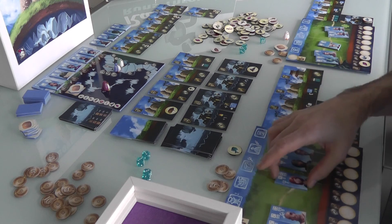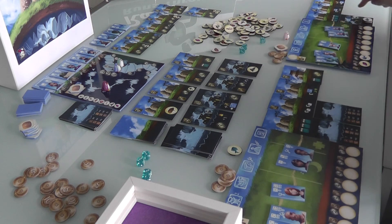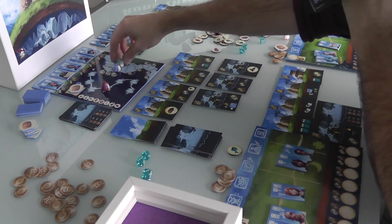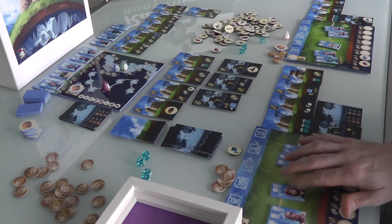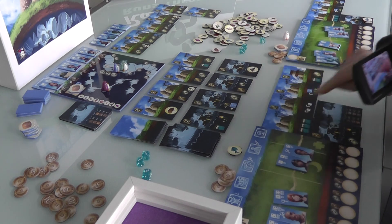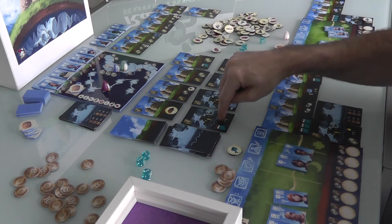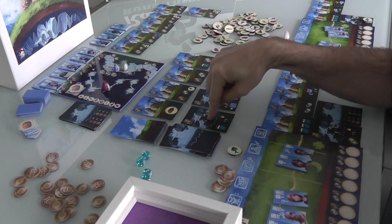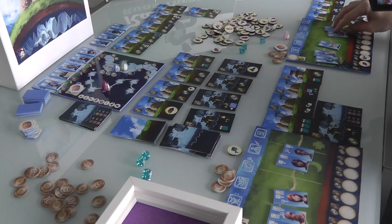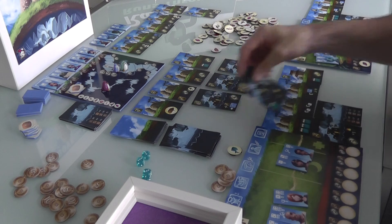A new $3 building just came out that increases your reputation by one automatically and gives three points — I cannot let that pass! I'm totally going to build that. And I did — I put it underground and now I've pulled into the lead on the reputation race. That was my first move. Now it's Jen's first move — she's got three folks and four bucks. A new card came out with a bed, but she can't build it because she has no more unexplored underground caverns. She needs to go on an adventure first.